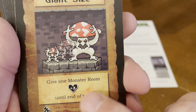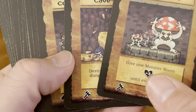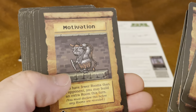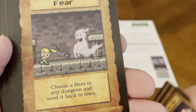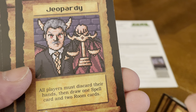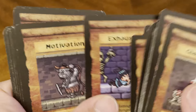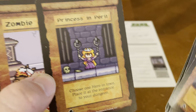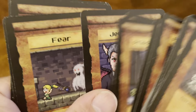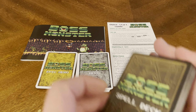Then we have our spell deck. Spell cards include: Giant Size — give one monster room plus three damage until end of turn; Cave-In; Counterspell; Kobold Strike; Teleportation; Motivation; Fear — choose a hero in any dungeon and send it back to town; Soul Harvest; Jeopardy — all players must discard their hands then draw one spell card and two room cards; Freeze; Assassin; Exhaustion; Princess in Peril — choose one hero in town and place it at the entrance to your dungeon; Zombie Attack; Annihilator; Trepidation. That's your spell deck.